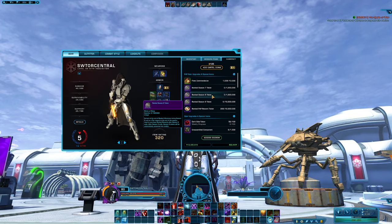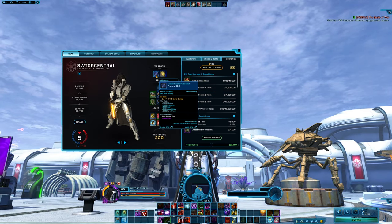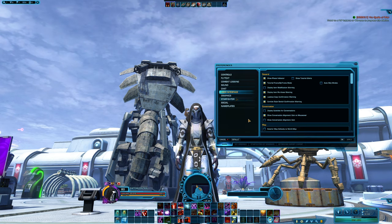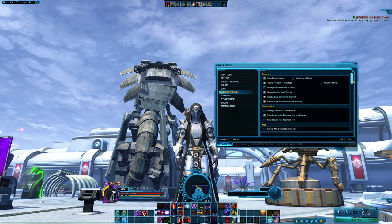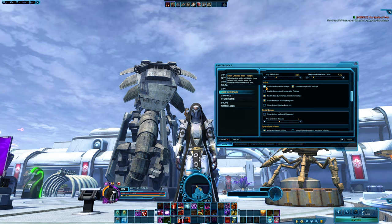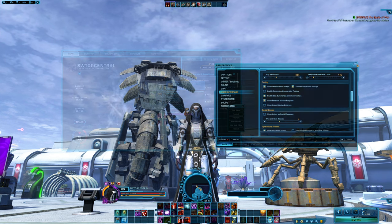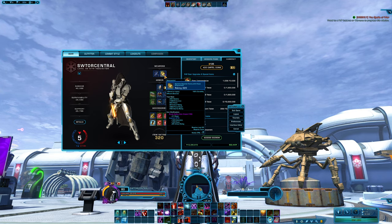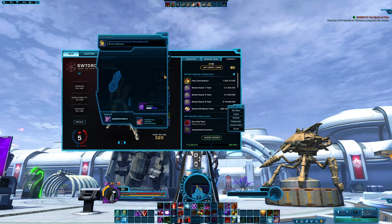Some equipment in the game can be modified, such as lightsabers. To get a better understanding of what you're looking at, you can go into your preferences, once again click on the user interface tab, scroll down until you find the tooltip segment and then simply enable show detailed item tooltips. This will allow you to see what is inside of your modifications without needing to open the actual modification window.